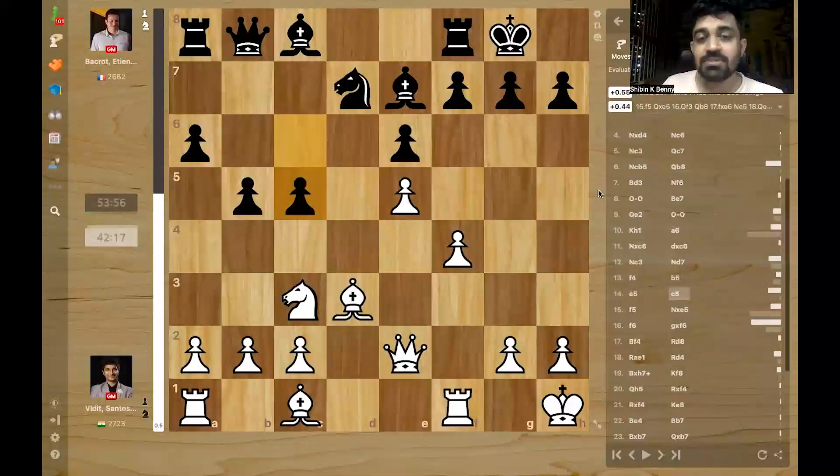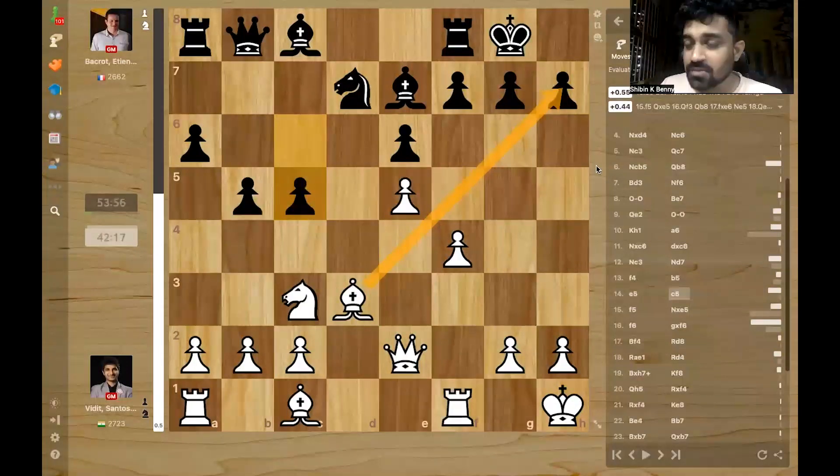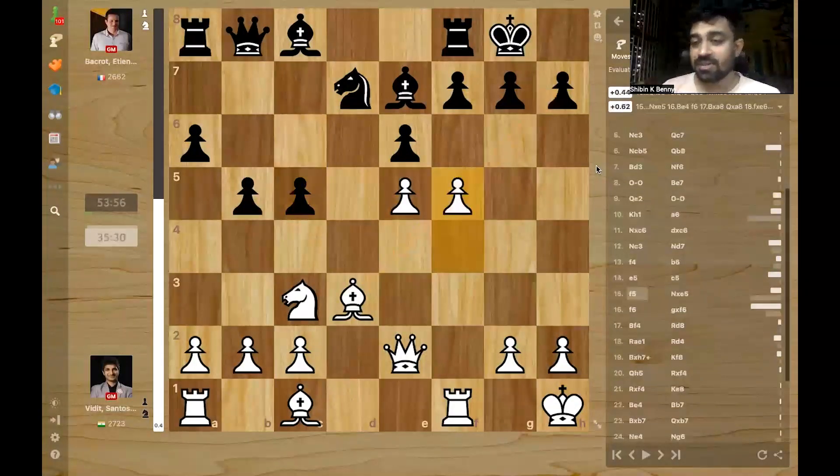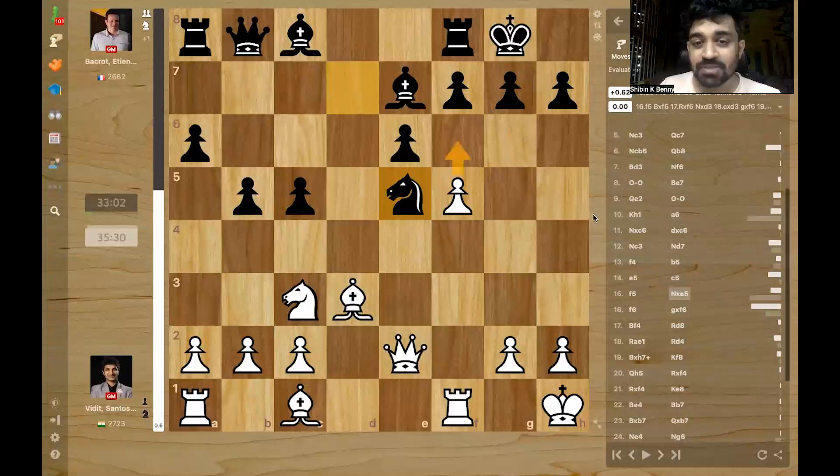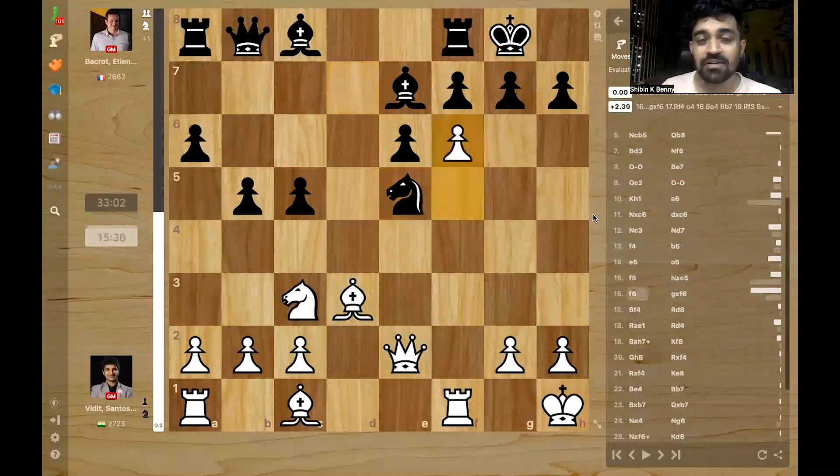Is the same thing possible now — bishop takes pawn? Risky, but it's definitely one of the options here. But as white, you need more, so probably that wouldn't give enough advantage to Vidit. So Vidit goes F5 — this is where the game becomes really spicy. He's offering a free pawn; the queen or knight can take it. Bakrood took it. And now this is the critical moment of the game where Vidit burned a lot of his clock — he had to decide to play F6 or not, and he went for it.